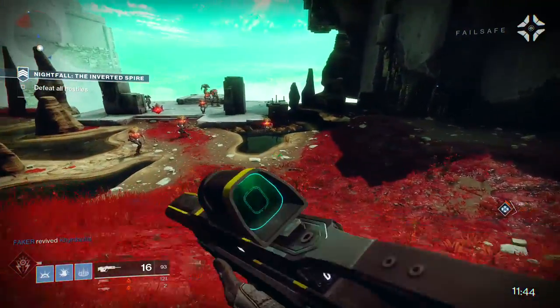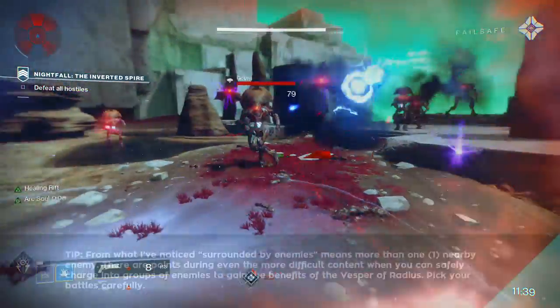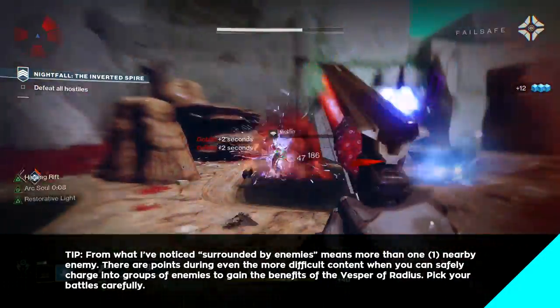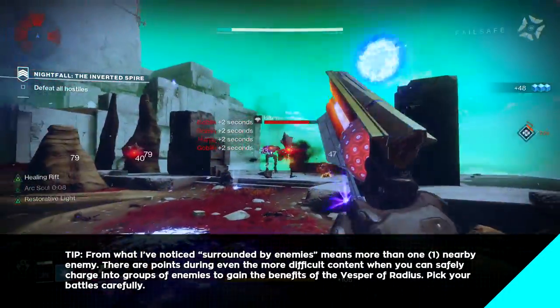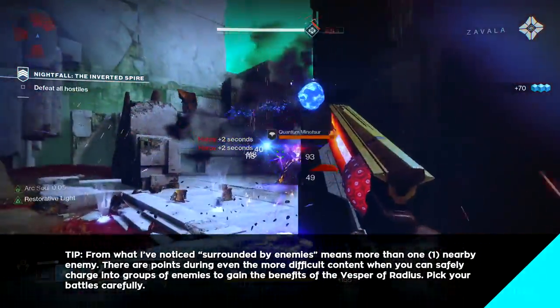The damage from the shockwave is moderate — it doesn't always kill red bar enemies, but it does push targets away from you, making it a nice panic button for when enemies swarm you. The real claim to fame for this item is the second effect. Rifts are the most important aspect of the Warlock's gameplay.